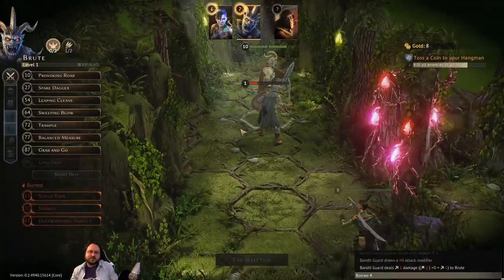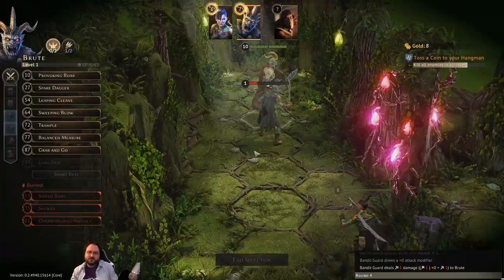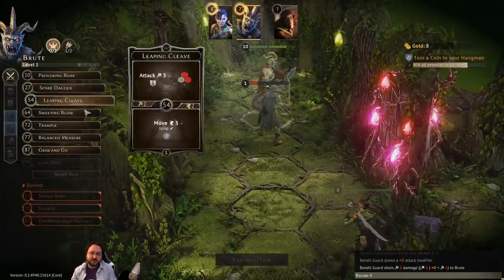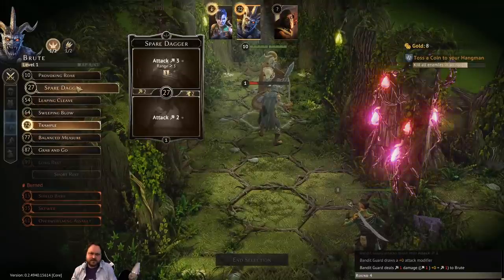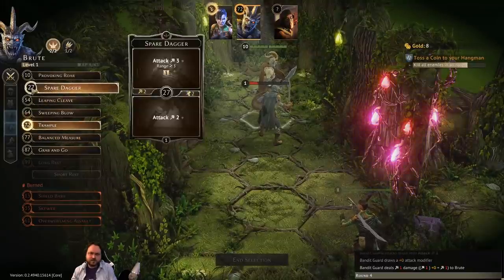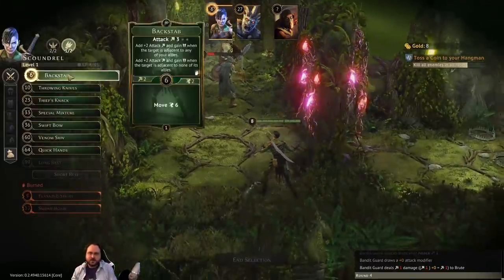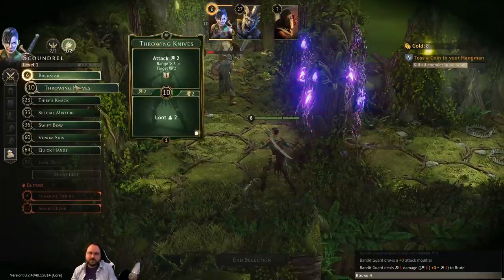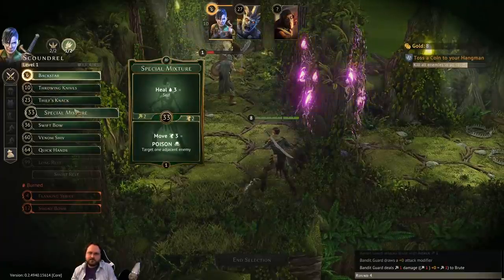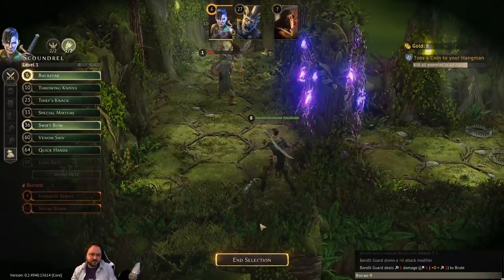I was thinking I could use the six-point attack and get two XP — what's better, treasure or XP? That's a hard question. We'll use Trample for the bottom part, then take Spare Dagger in case we need extra damage. We'll Backstab for a big move on the bottom of one card, and use Throwing Knives plus Swift Bow for another ranged attack as a possibility.